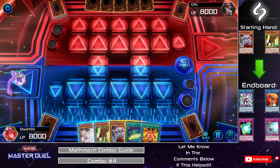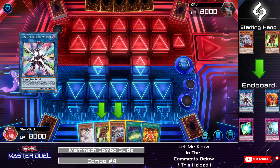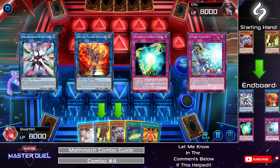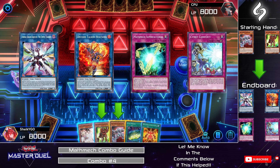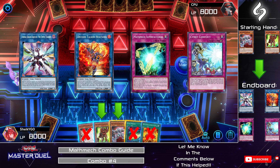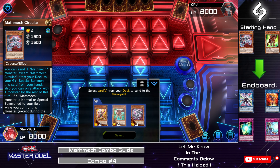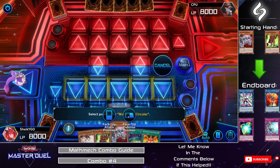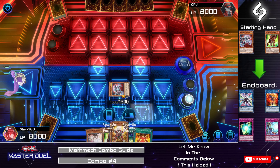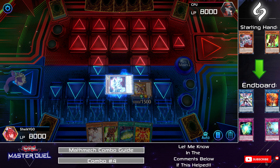For combo number 4, we will be utilizing Circular along with Addition in our hand to give us a Neo Tempest, a Heatsoul, a Super Factorial, and a Senet Conflict endboard. We will not be using Ash Blossom, Senet Mining, or Equation in hand. To get this started, use Circular's effect to Special Summon itself onto the field by sending Sigma to the graveyard. Use Sigma's effect to Special Summon himself from the graveyard, and use Circular's effect to find Super Factorial from the deck.